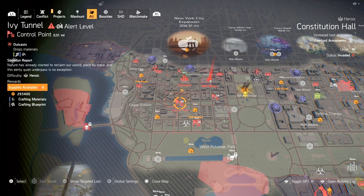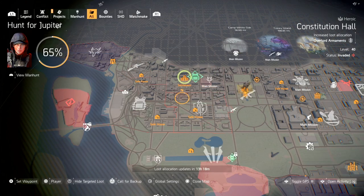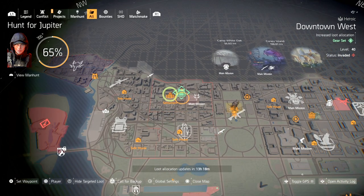Weapon handling is getting a buff — everything is getting a buff — so you want more options. It's better to have it and not need it than to need it and not have it. Go out there and do your level four control points to start getting your crafting blueprints. After that, start farming for green gear sets — get them in abundance because they're all receiving some type of rework and buff.